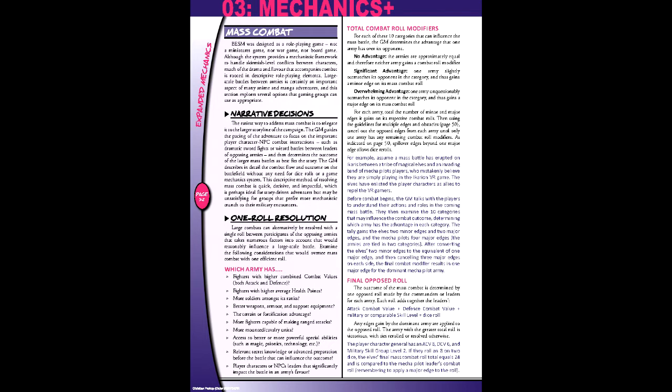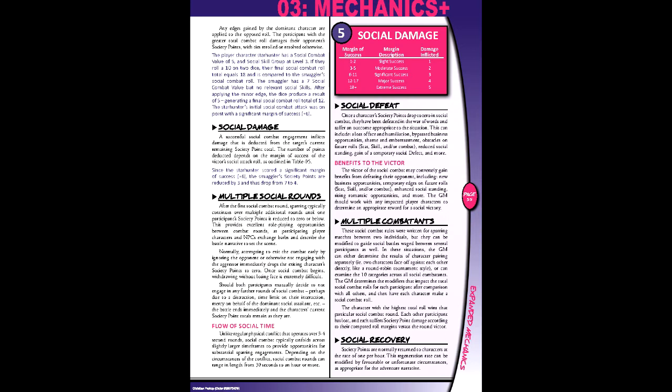In Extras, mass combat uses a one-roll approach using the respective army leader's attack and defense combat value, plus an appropriate skill level. Social combat, on the other hand, introduces two new derived values. The first is social combat value, which is based on the average of your mind and soul stats. Second is society points, which acts as a social mirror to hit points, equal to your social combat value. During social combat, damage is rooted in the margin of success, inflicting 1 to 5 damage based on this.